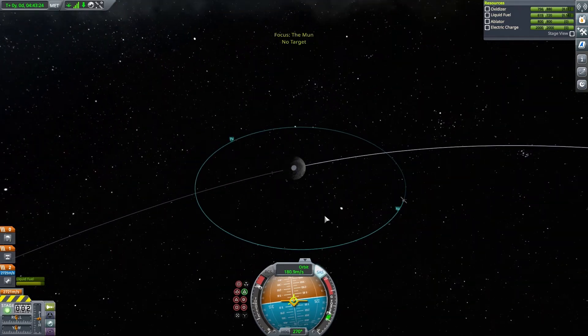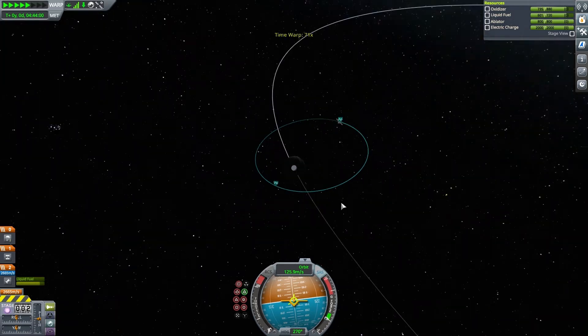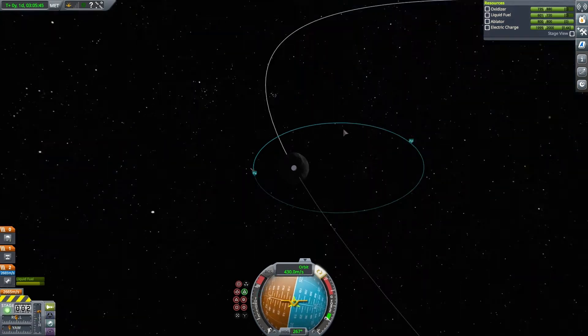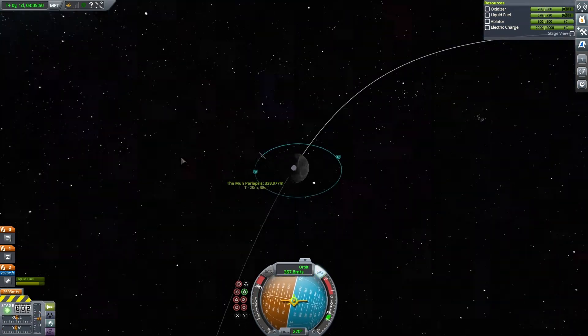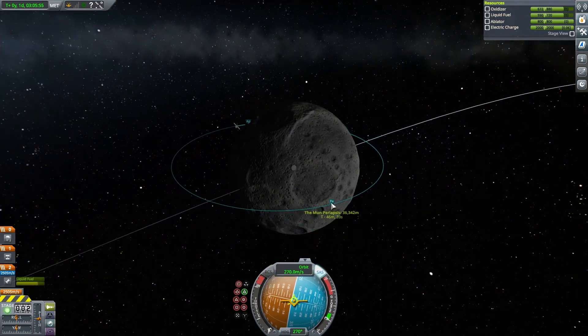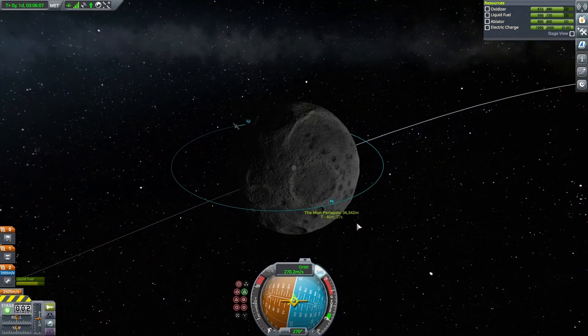Now that we have a nice orbit around the Moon we can continue to lower our lowest point on the orbit — periapsis. Another thing to take note of is that you want to try and land your vessel on the side of the Moon that has the sun, because if you don't have the sun it's harder to see and landing in sunlight is far more fun.